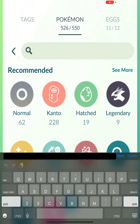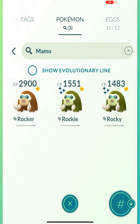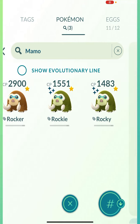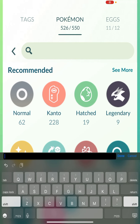And number three: use them on your good Pokemon — like your Mamoswines, Rocker, which I already have the moves for, Rocky, your Haxorus — all that good stuff. That's everything you want to use your Elite TMs for.